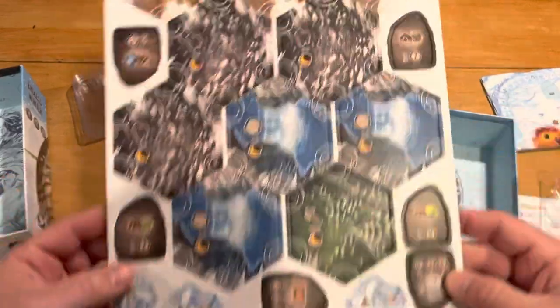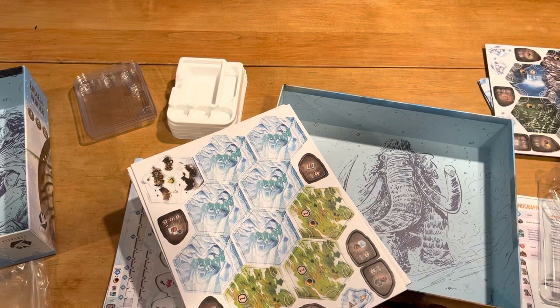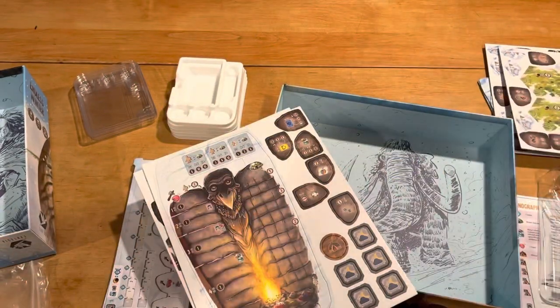Here are our tiles. Medium thickness — should be good. Hopefully no real warp. I do like the look of everything. It has a nice bright and colorful look.